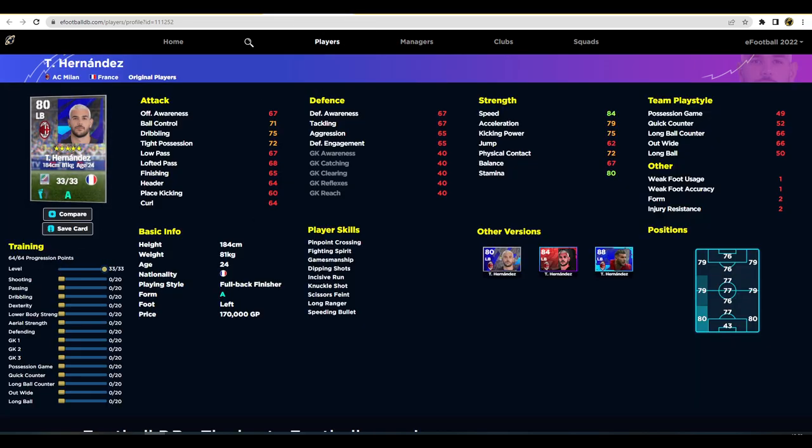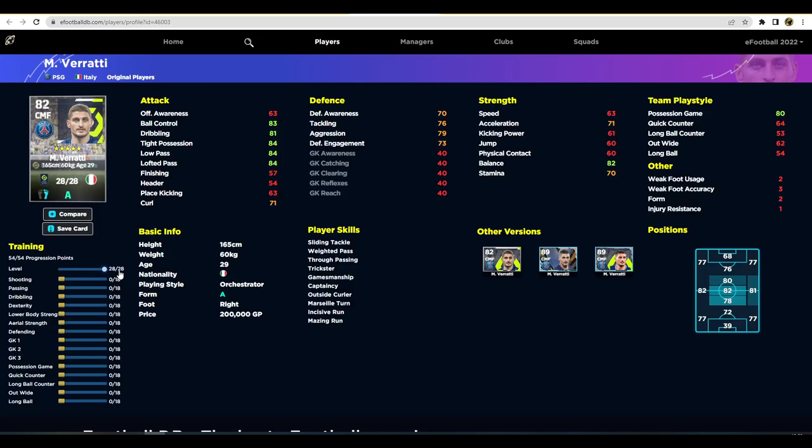We've also got Hernandez — he was absolutely insane in eFootball 2022. This card isn't quite as good, but with an A form this week I'd definitely have him in. Get that dribbling up, dexterity up, lower body up, and put the rest into defending. He's a very similar card to Cancello — you could bring the dribbling down to 90 and 90, then push defending up to around 77, 77, 75, 75.